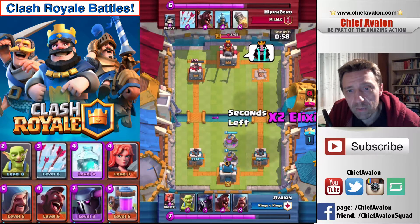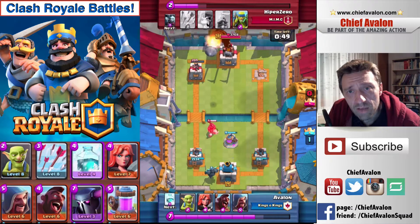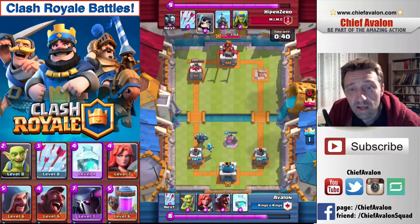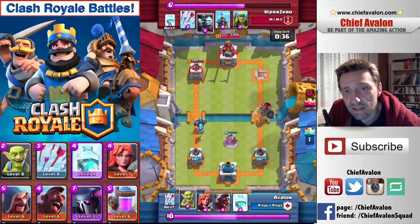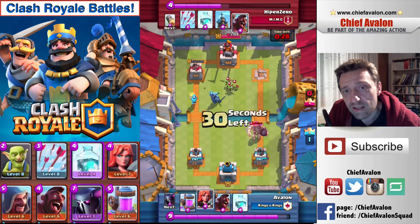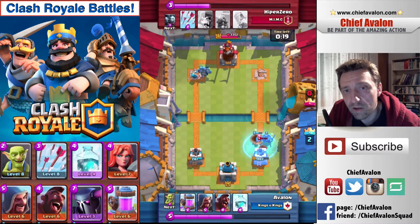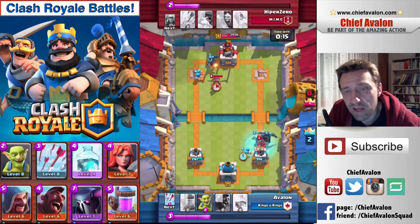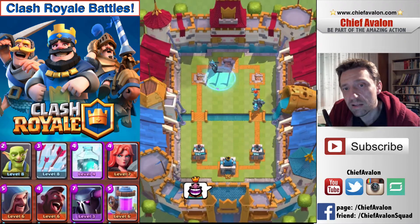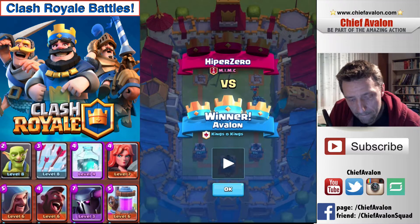I put another elixir drill on the map to produce more elixir, and once full I drop another Pekka, which takes care of the hog rider. He drops another rocket but misses the Pekka. Now you see the classic Pekka combo: Pekka up front as a tank with the wizard right behind to handle small units. He's still attacking the other side, but I'm already doing damage to his main tower — and there his king tower goes down. A nice victory against hyper zero.